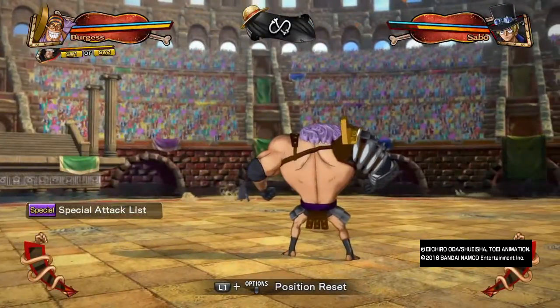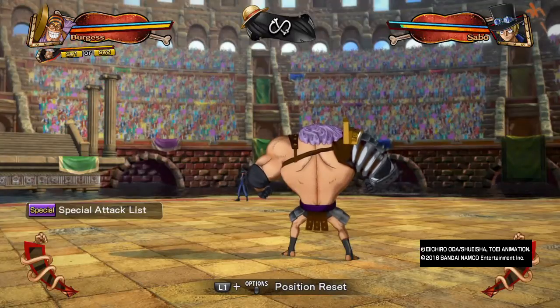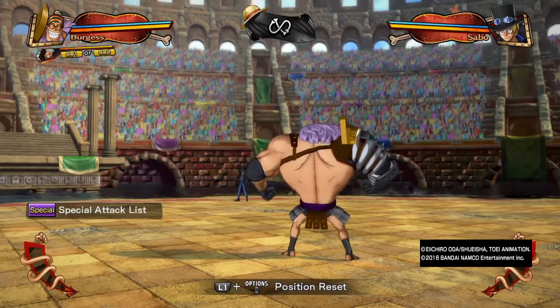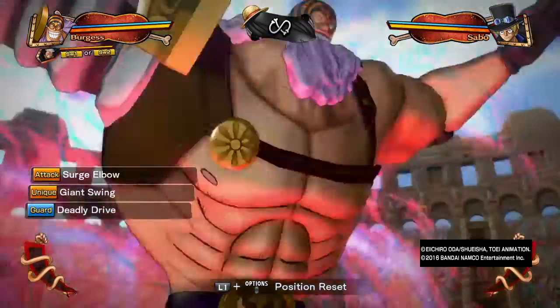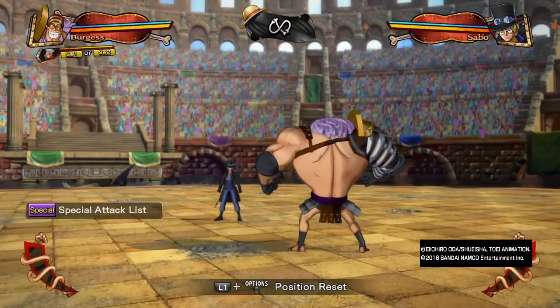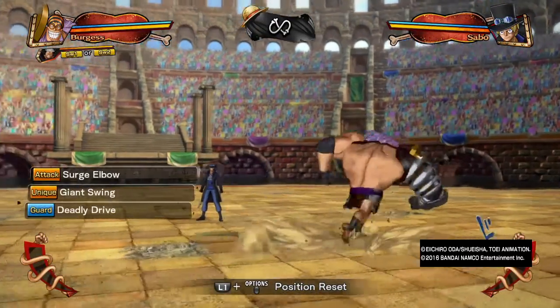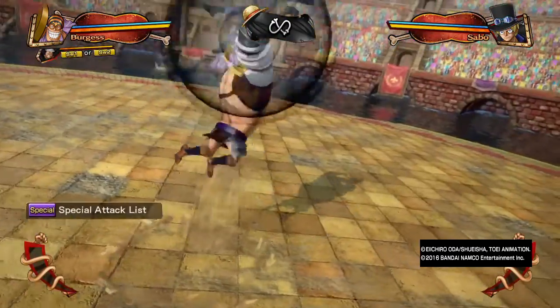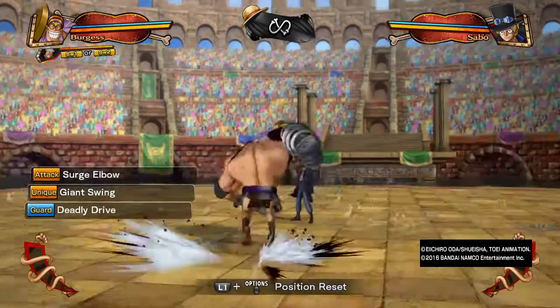His first grab is Giant Swing, which is actually an anti-air grab. If the person is in the air, his chest area will put them in a flinching or stagger position, then he grabs them with Giant Swing. It works really well for switch-ins and incoming characters, because when a character comes in front of you, depending on the character, they will get hit by Giant Swing. On startup, Giant Swing is unblockable — if they get hit by that first stagger animation, it will break their Logia.